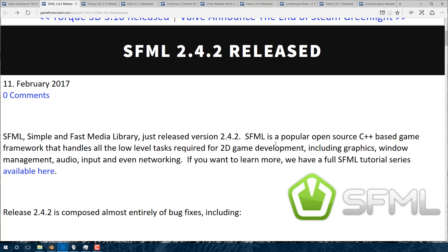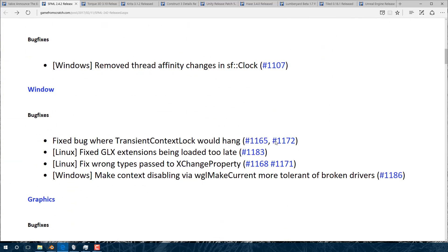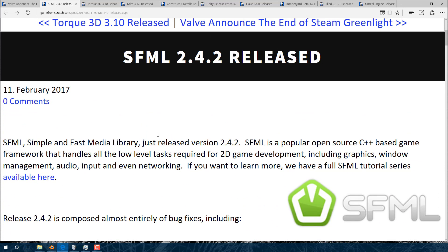Another game engine release in this period was SFML 2.4.2 — mostly a bug fix release, not a whole lot exciting, but nice to see an update. SFML stands for Simple Fast Media Library, an underlying C++ 2D, windowing, audio, and networking framework. I've done two full tutorial sets on Game From Scratch that will get you up and going with SFML.